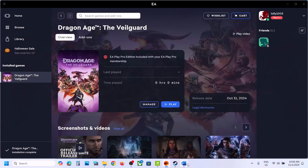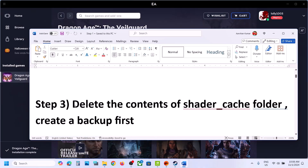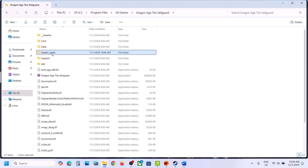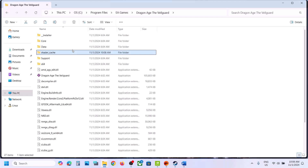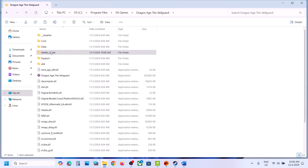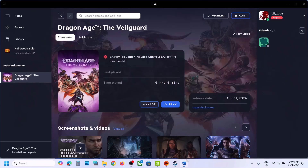Still facing the problem? This time delete the entire shader cache folder. Go back to the game installation folder, find the shader cache folder, create a backup copy first, then right-click and delete it. Once deleted, launch the game again and check — this has worked for many players.